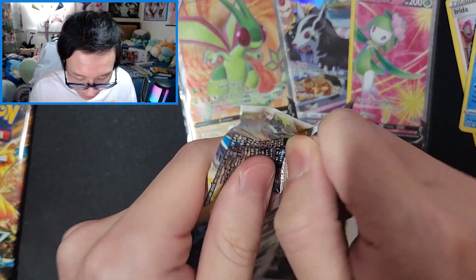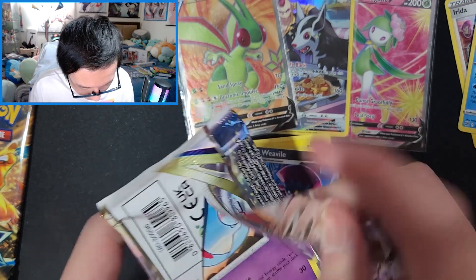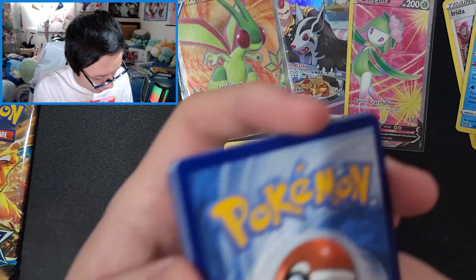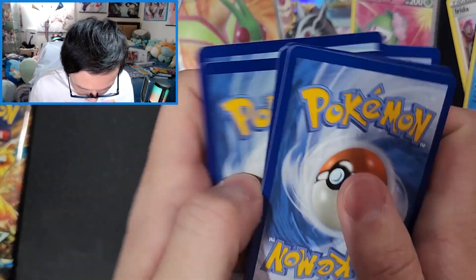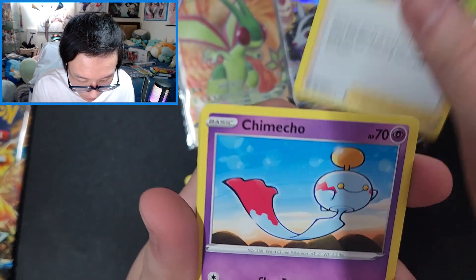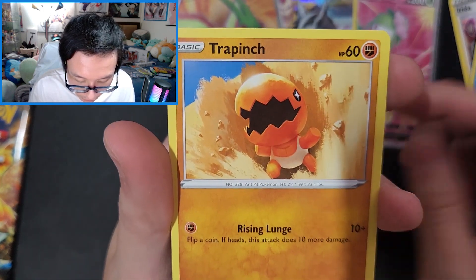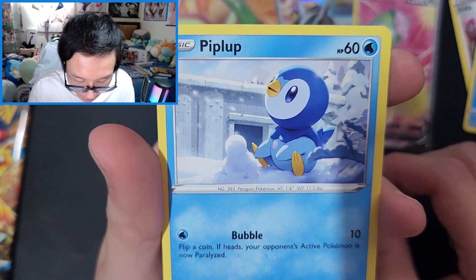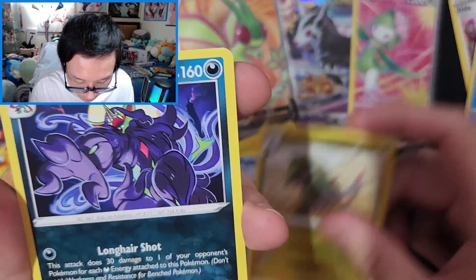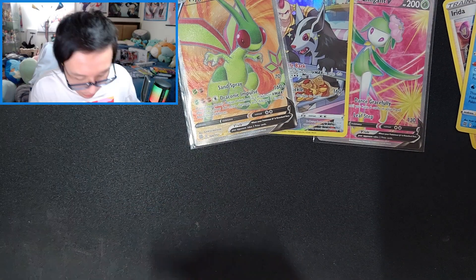We still have two more packs. These packs kind of look nice — it's Brilliant Stars so it's a lighter color. One, two, three, four: Fighting Energy, Staravia, Infernape, Gloria, Chimecho, Gible, Turtwig — and Grimmsnarl. So far these pulls have been pretty nice, even though I didn't get anything super extravagant. I'm just glad I get to keep pulling.